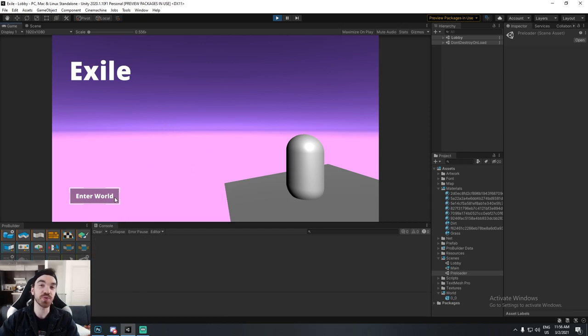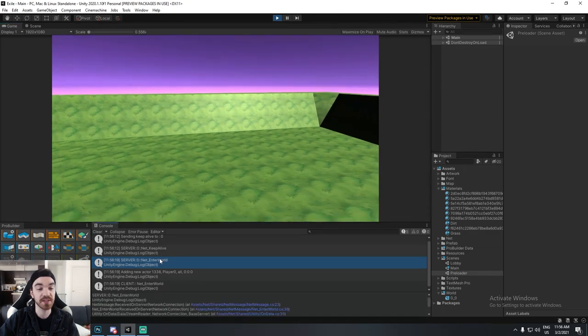When I enter the world, information about my specific character will be loaded. For example, if Player B played yesterday, he has a player position and character customization saved. When he hits Enter World, the server sends him a net enter world message containing information about his inventory, where he was in the game, and so on.